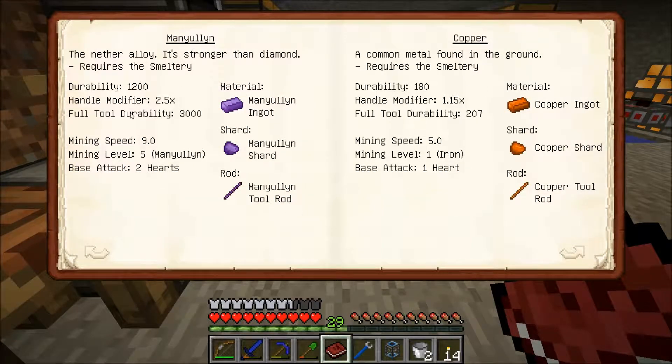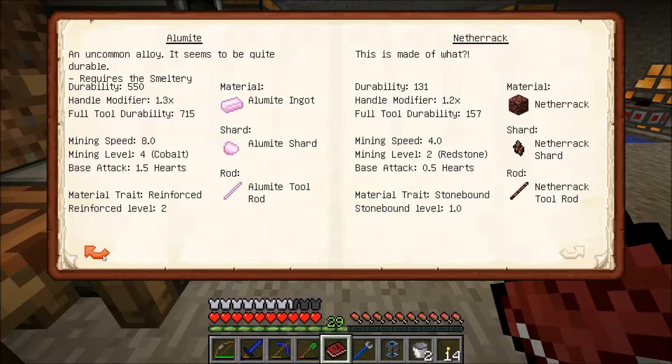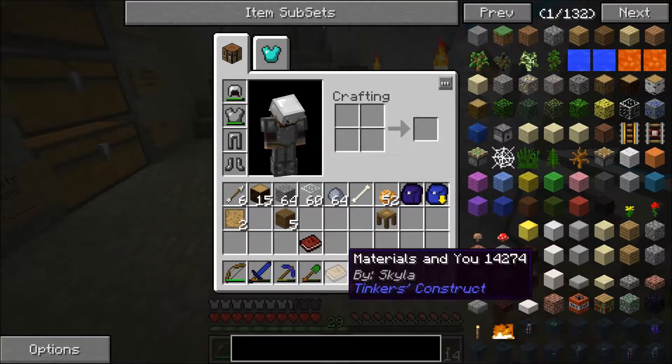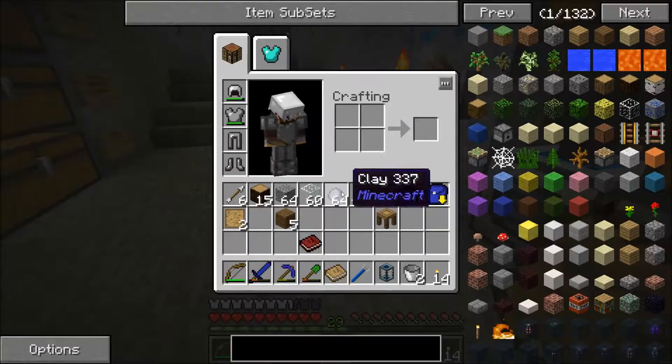To get cobalt and ardite we will need something with a mining level of that or higher. Cobalt's mining level is actually higher than diamond, so we'll need something with a mining level of 4 or higher - level 4 being cobalt, which is cobalt itself, ardite which is cobalt as well, and Manyullyn. So we need to get these first before we can use them. The one to go for I believe would be Alumite, which is an alloy as well which requires some obsidian. So why don't I go smelting up some of this - the things required for a smeltery is grout, so we combine clay, gravel, and sand to get grout which gives you the seared bricks. I haven't had enough of that to do it just now.